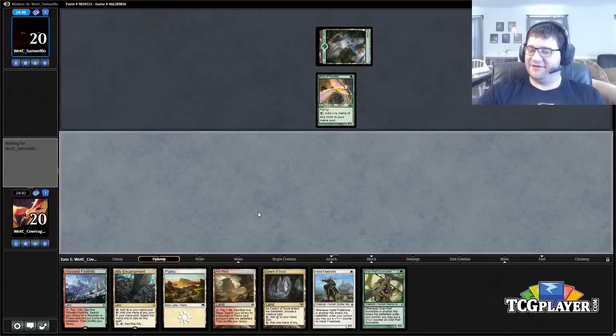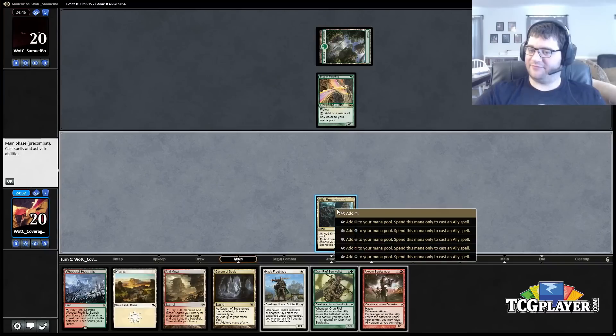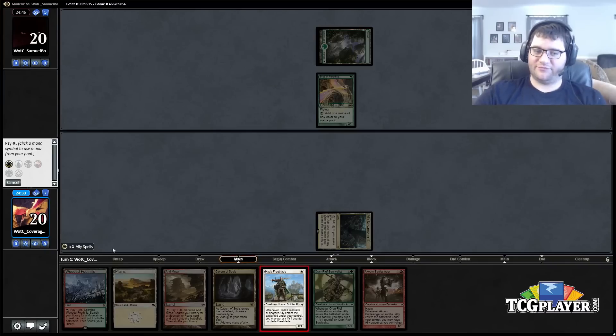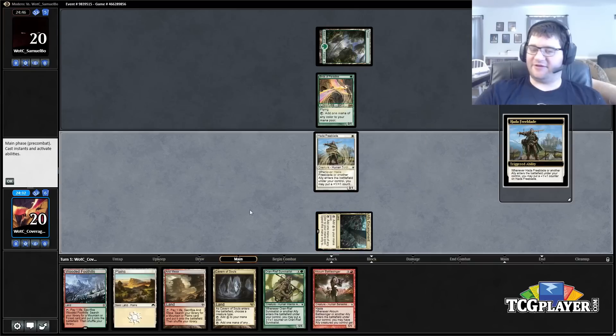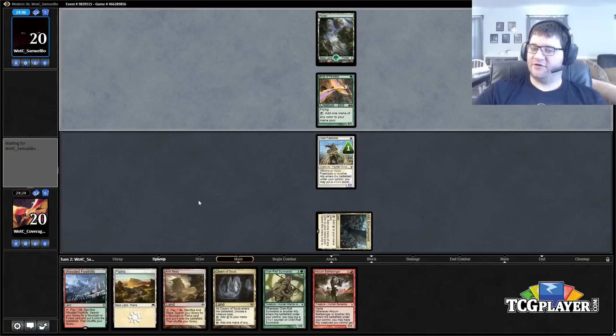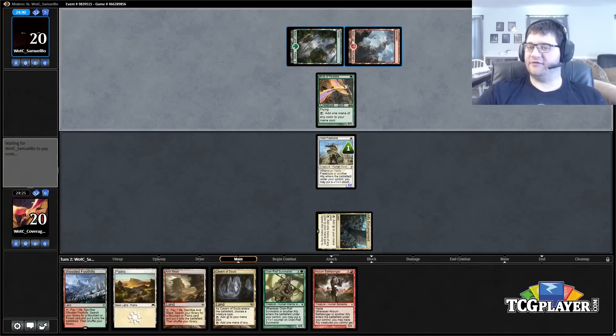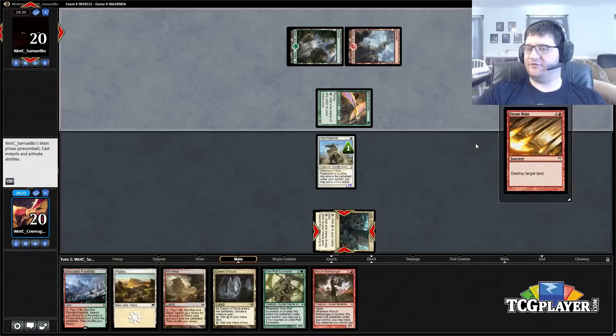Okay, well that's good. Let's lead with the encampment. This is going to be pretty nice — we can play our Oran-Reef Survivor on two, then the Kabira Evangel or battle singer and get in there for quite a bit of damage.